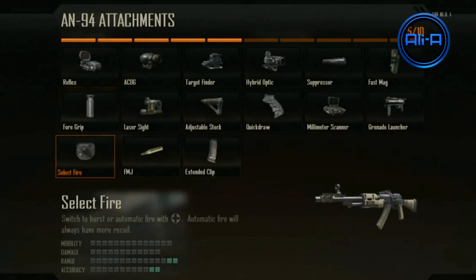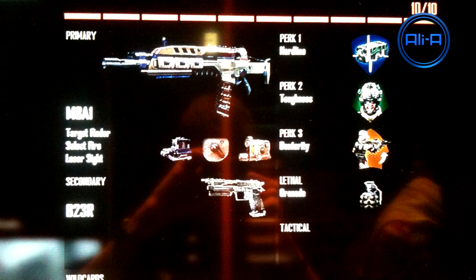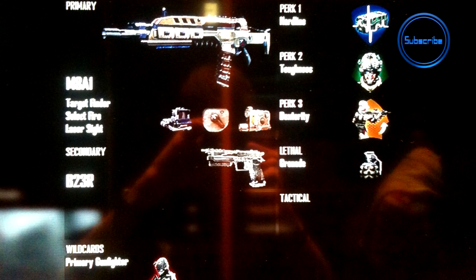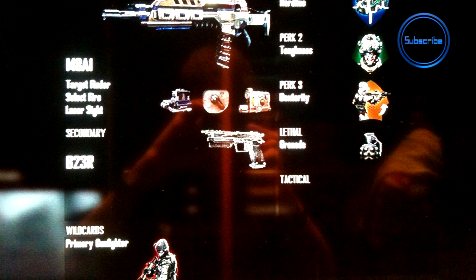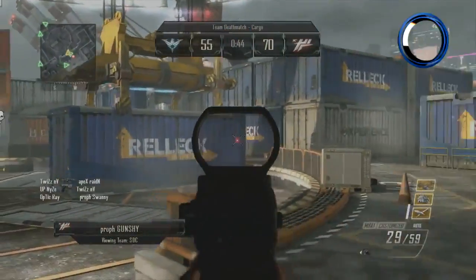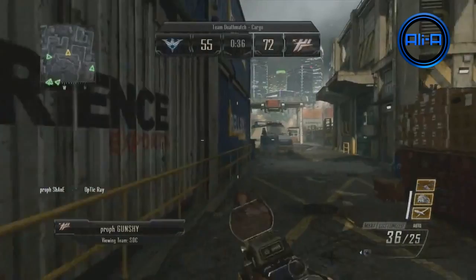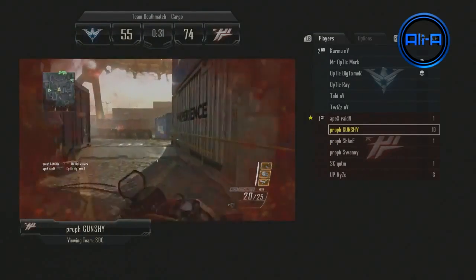The select fire option was really, really key — as you can see here, this is my beast class setup from Gamescom. Select fire allows you to switch between burst and auto whenever you want: at close range you rock auto, and at long range you quickly switch to burst — it takes no time at all. I was using Hardline, Toughness, Dexterity, and a frag grenade for the lethal slot, with Primary Gunfighter as the wildcard, which allowed me to have three attachments on the M8A1. Here we get to see a pro player using an almost identical setup, and you can just see how it wrecks havoc at close range when it's automatic.